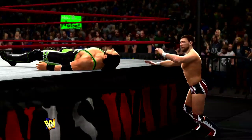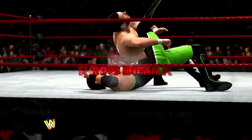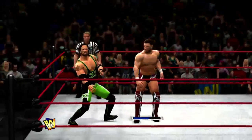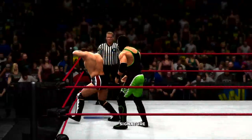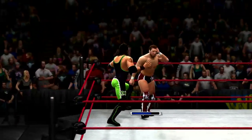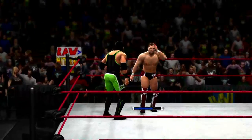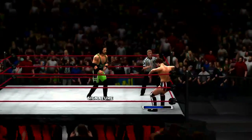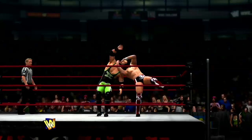I was going to go for the countout finish, but that's pretty lame. Let's take this back inside. Boot right to the side of the temple. Rope break — not going to end the game on that note. Nice counter by myself. Nice European uppercut. Look at this X-Pac — still got some fight in him. Dropkick to the back. One of our pin combo moves — I'm a big fan of that move, actually.